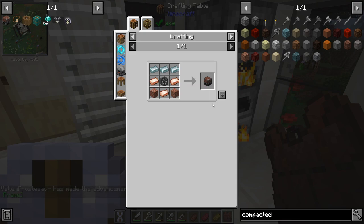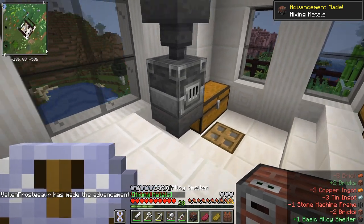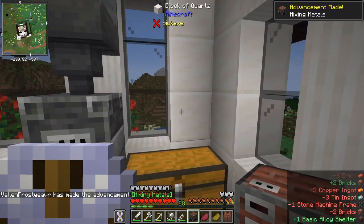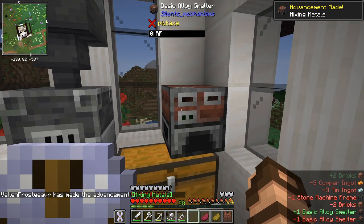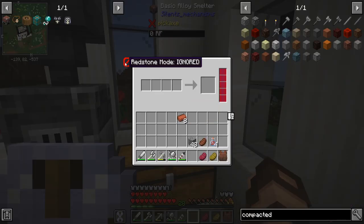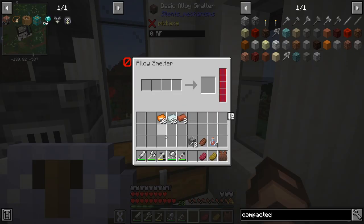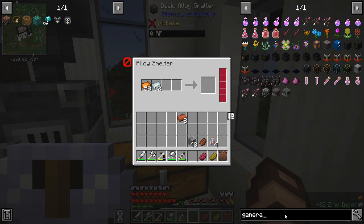I now have the bricks and there we go - basic alloy smelter. No idea what this thing does or how it works, so I'm going to set it here for now. Oh it takes RF - redstone mode, redstone mode ignored. So you put your different items in here like a bunch of copper and a bunch of zinc, and then you would need to power it. So what kind of generators do we have in here?